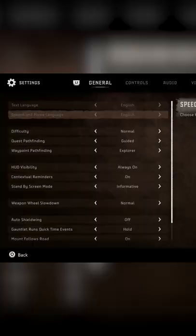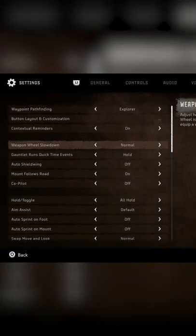Quick tips for Horizon Forbidden West. The weapon wheel slowdown option under the accessibility settings will allow you to slow down time even more when you are crafting on the weapon wheel. This helps drastically in combat.